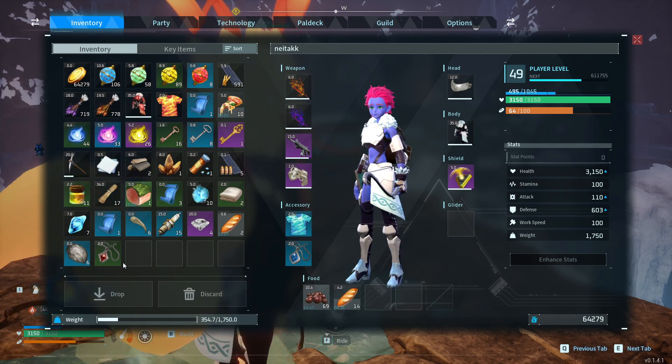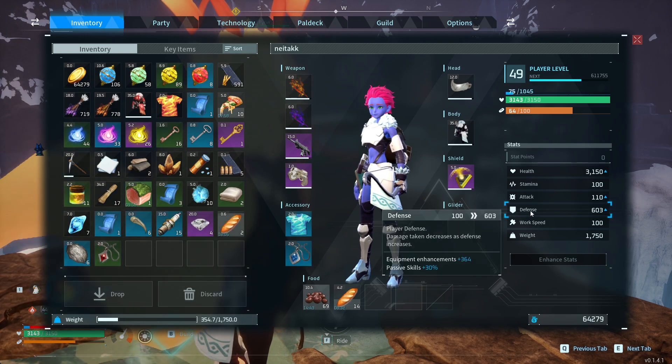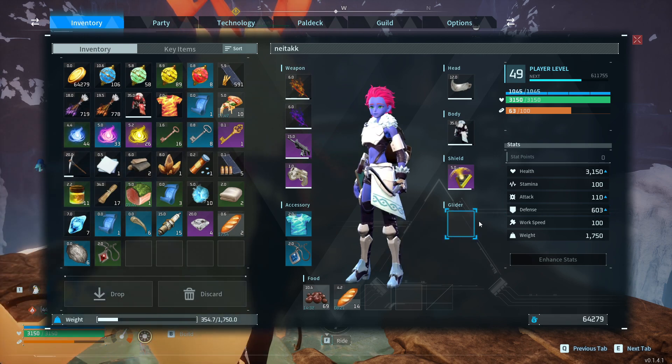Is this item bugged? Is it way too strong — way stronger than it should be? Or am I missing something here? I'm gaining so much defense. I'm never getting rid of my Defense Pendant Plus 2 if it's so good.